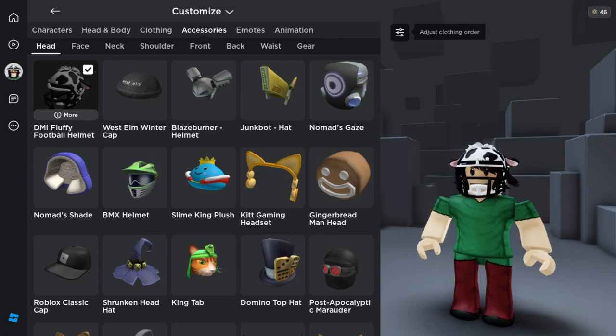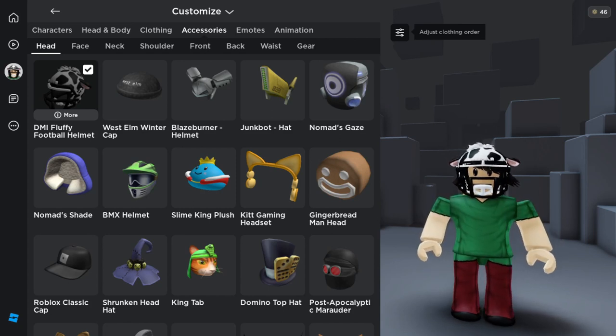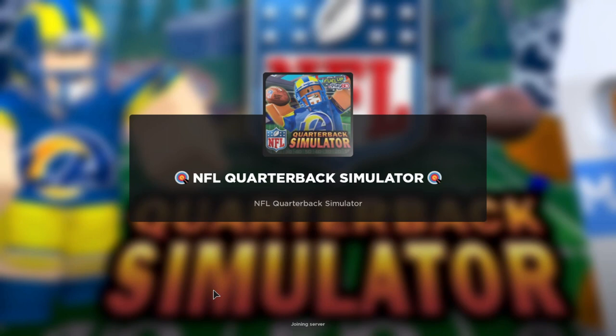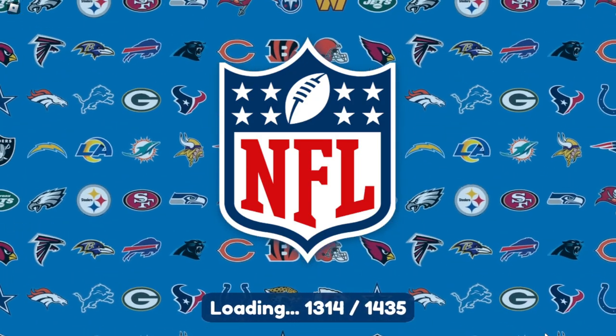What is up guys, GGTV here back for another video. Today I'm going to be showing you how to get this cool helmet you see on the screen on Roblox. It's very simple — all you got to do is go to this game called Quarterback Simulator, NFL Quarterback Simulator, and just play it. In the bottom right of the screen you're going to see it's going to tell you that you unlocked something, and that is going to be that helmet for your avatar.